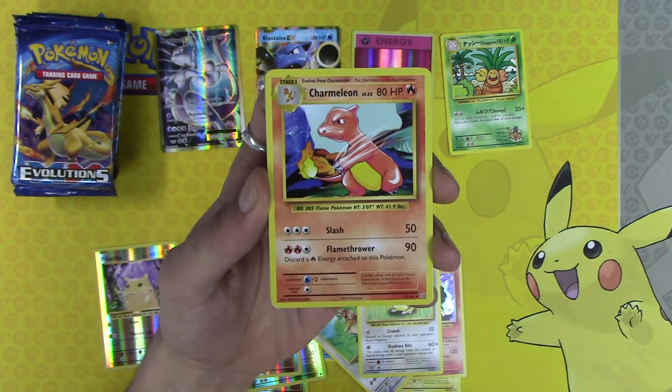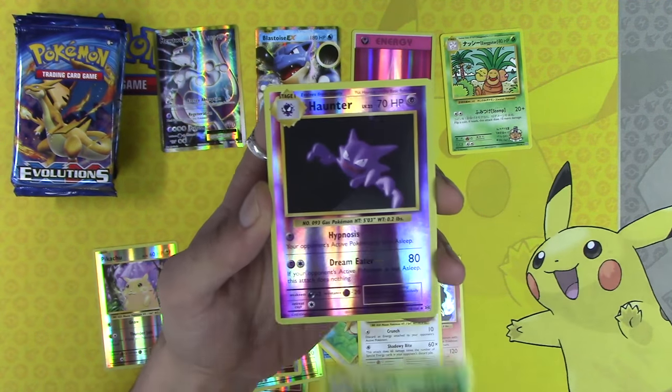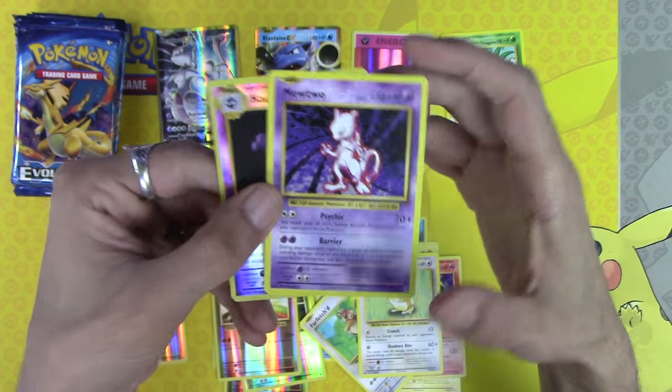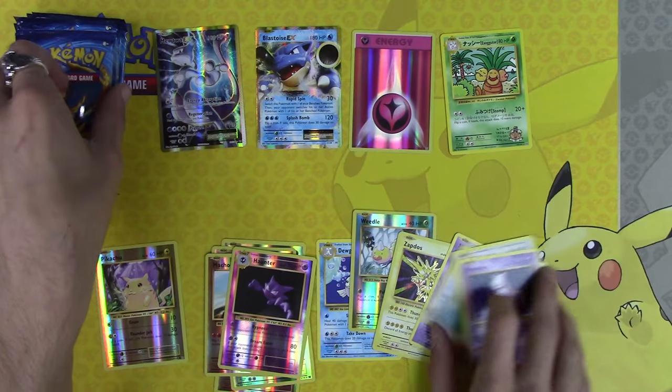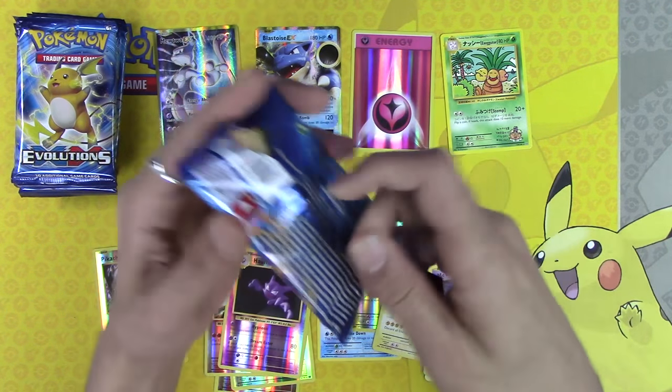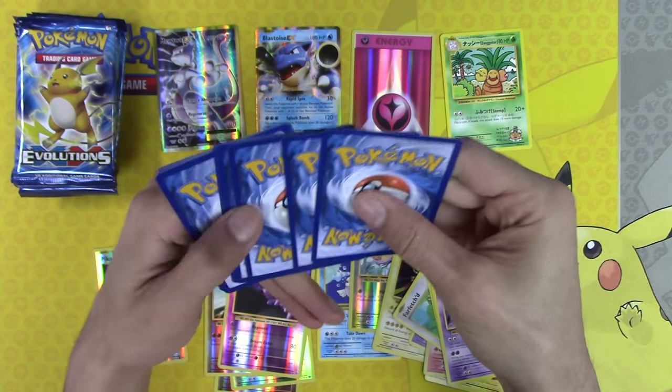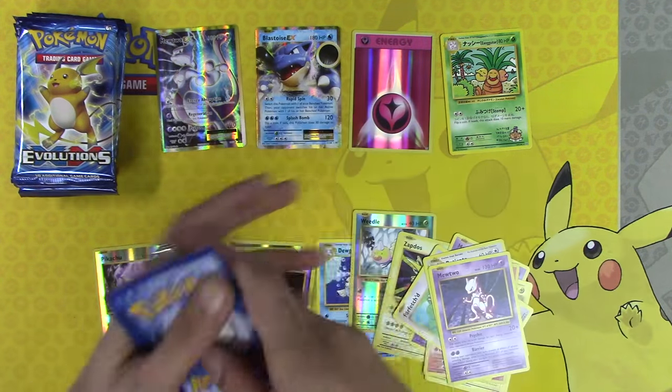Professor Oak's Hint, Charmeleon, Kakuna, Haunter Reverse Holo, and another Mewtwo Non-Holo Rare. We want the Mew Holo Rare. I'm gonna steal some of these codes for myself — forgive me for that one.